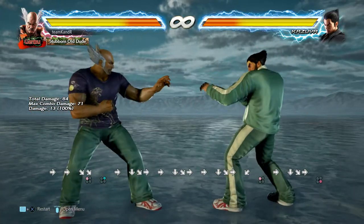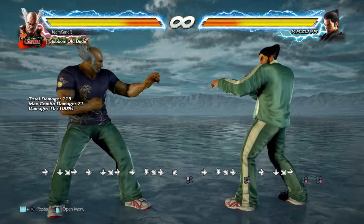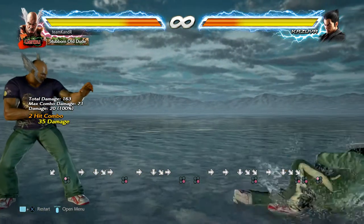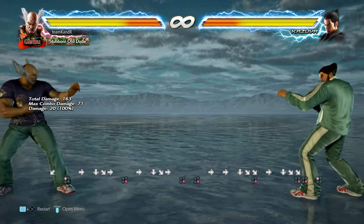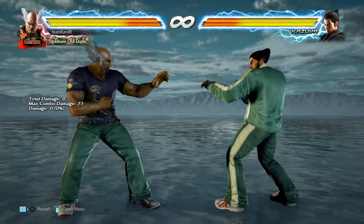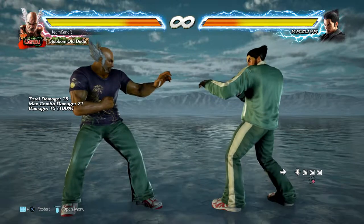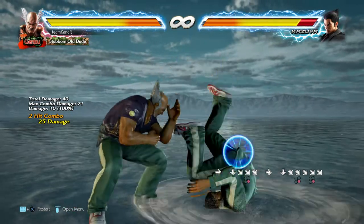Now I want to talk about Hellsweep. Heihachi's Hellsweep is pretty inarguably worse than Kazuya's or Devil Jin's. For Kazuya, the first hit trips for a knockdown every time with Crouch Dash 4,1. For Devil Jin you get a big combo off of it — it's really oppressive, launching you from an unseeable low. For Heihachi, what you get instead is a mixup. The Hellsweep comes out just as fast as the other Hellsweeps, but the first hit does not trip. If the first hit hits, now you get a mixup — your option is to continue holding down-forward and do a second low kick.